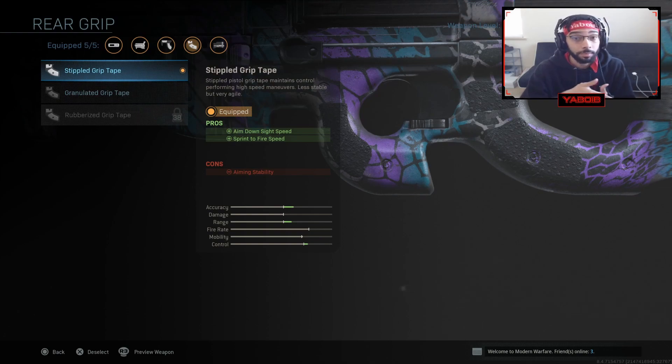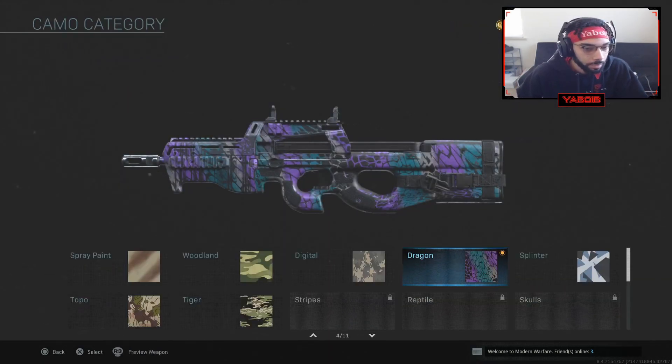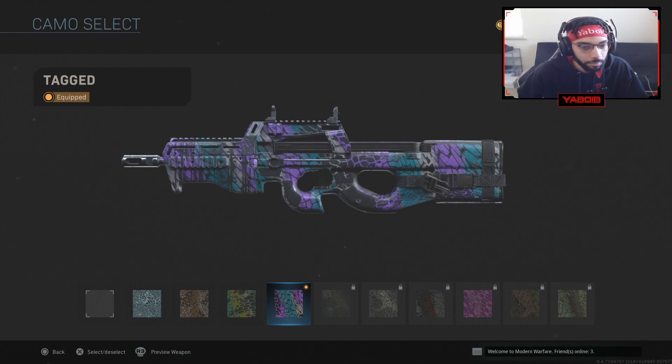I tried to keep the mobility at least at that base stat or just a little bit above. I try to keep everything as green as possible or at least as close to that white line as possible, because I didn't want to lose out too much on mobility with the P90. At the end of the day I still wanted it to be a beast — a submachine gun — but still improved at the same time. That's exactly what I did here. The P90 is an absolute beast. For the camo I'm using the dragon-tag camouflage.